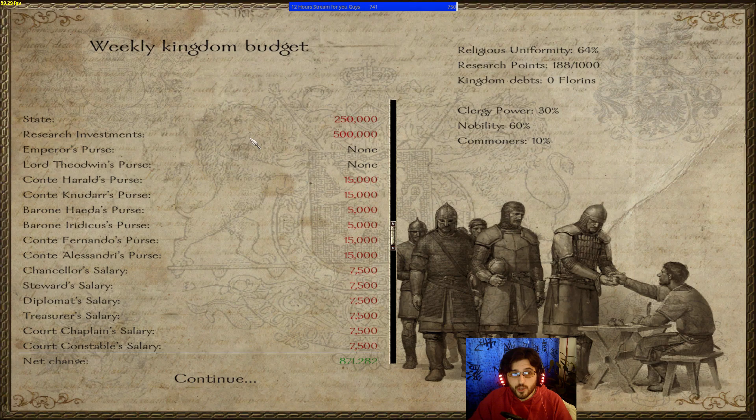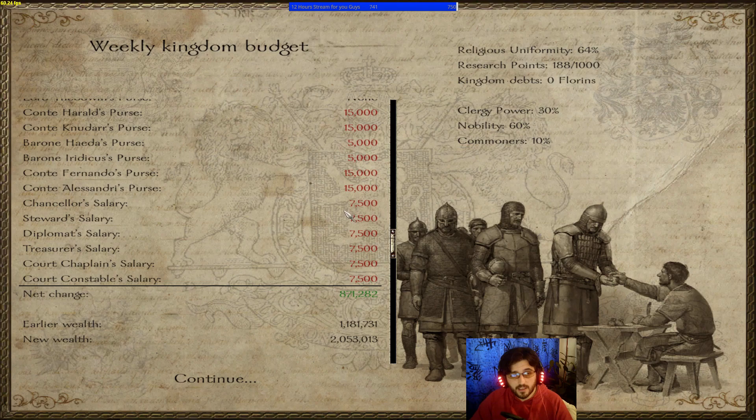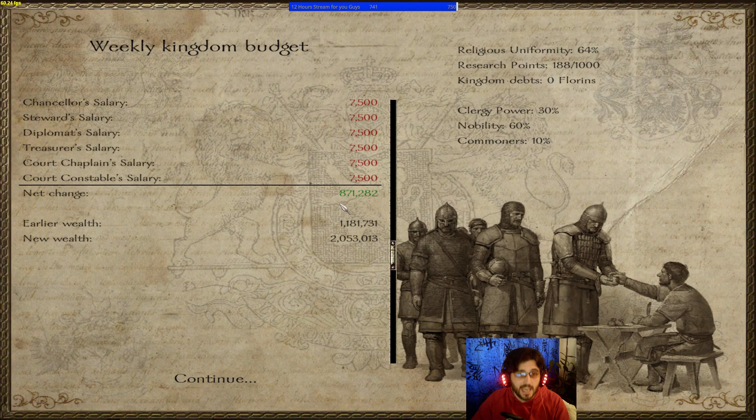The bigger salary you take, the more corruption in your kingdom, and the bigger salaries everyone else will demand. Vassals receive salaries based on their title — counts receive more than barons. After all these calculations, we're still producing 871k per week. The religious uniformity shown here is for your entire kingdom — separate from the one in town management.